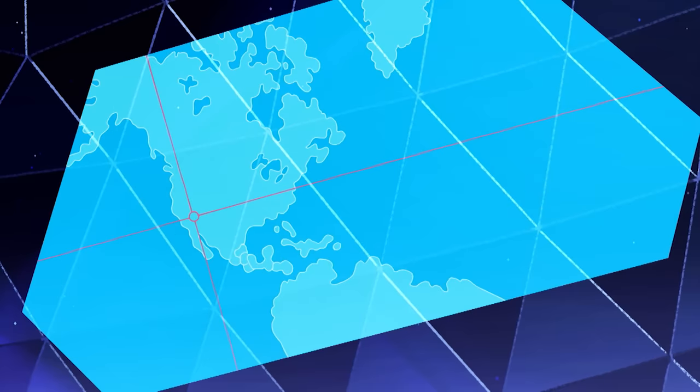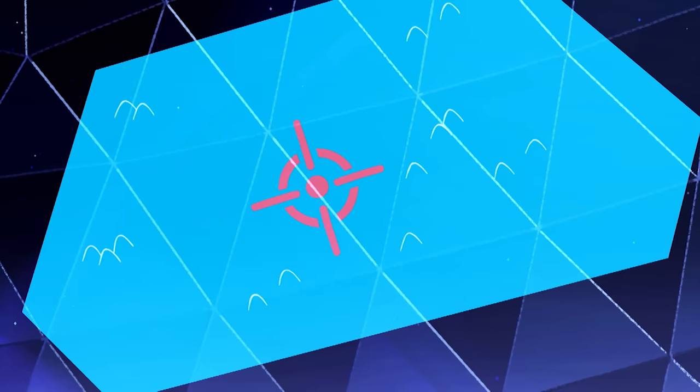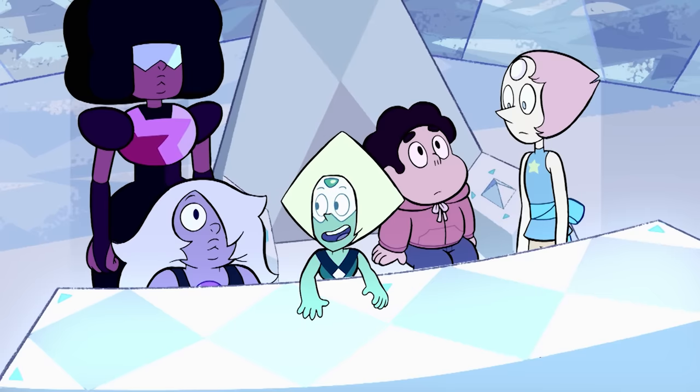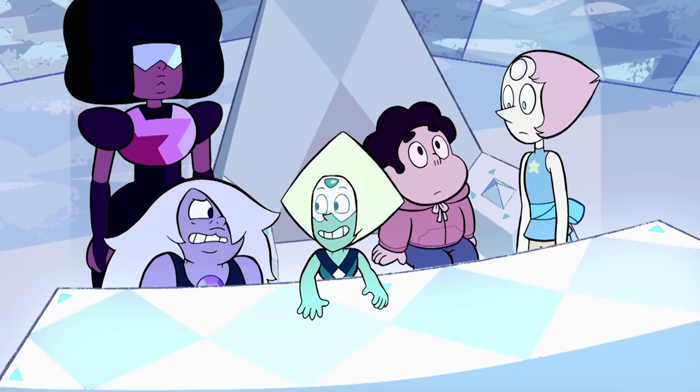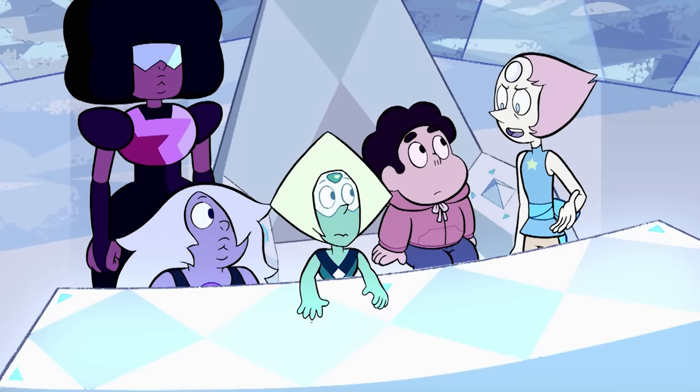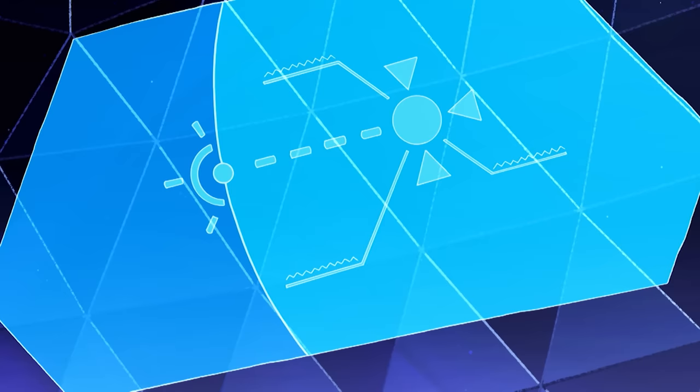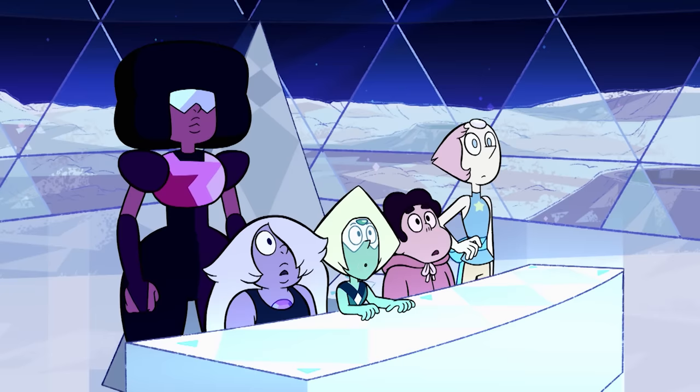Aha! There's the insertion point. Looks like the beta kindergarten in facet nine. It's the smaller of the two, not nearly as impressive as yours, Amethyst. Thanks? But where is the cluster now? Hang on. There it is. It's embedded deep in the mantle. Relative to the barn, it's roughly 2,500 units down.